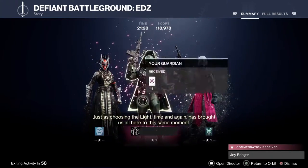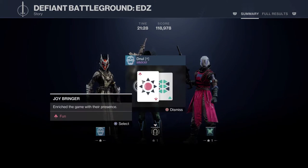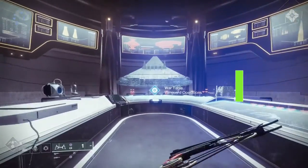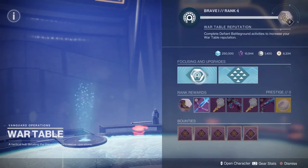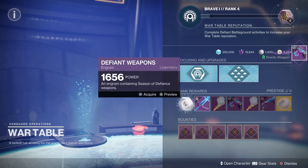The loot comes in a couple of different ways. You actually get loot from the chest, but you also earn engrams back at the vendor. You focus them to get the loot — the red bars and other things — that you would like to get. The engrams aren't on you; they're at the actual vendor.